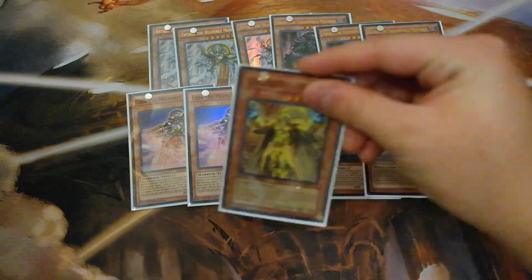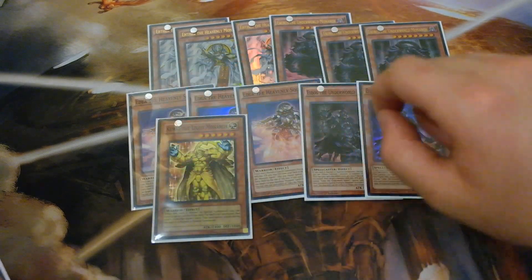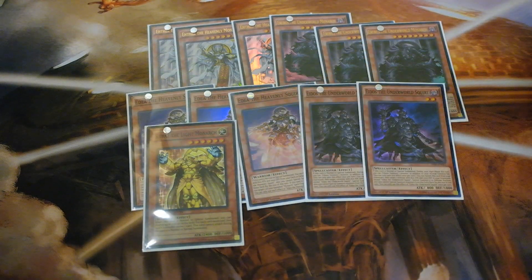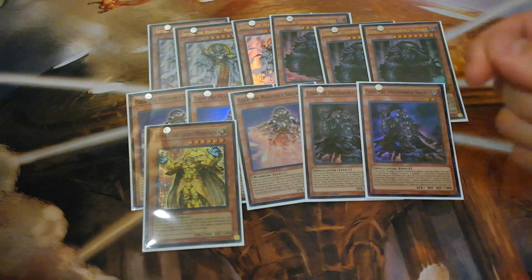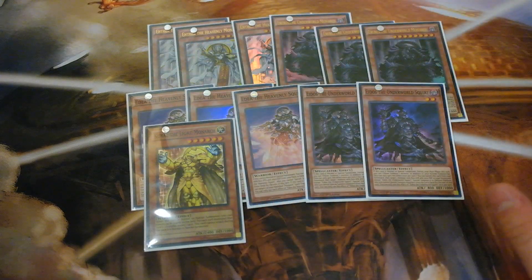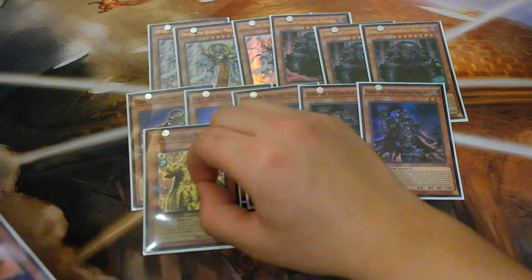Let's go to our other big guys. You want to play one Kuraz — shout out to my boy Brian Ng for letting me borrow this card. Kuraz is amazing: you pop cards, and especially if you combo off by popping your Edea, you draw two cards and Edea adds your banished Pantheism to your hand. He also interrupts a lot of combo plays — during your opponent's turn, bring out Kuraz with Aether and pop their scales or monsters. Kuraz is really good for that purpose.